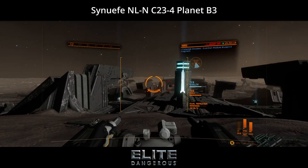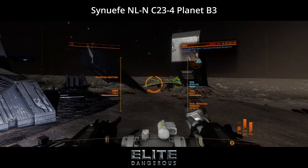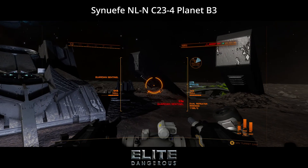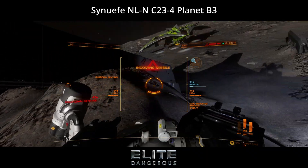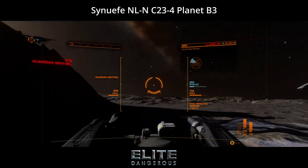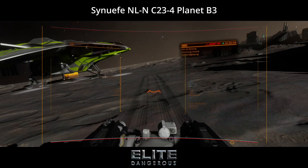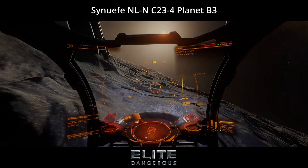You have now obtained one module blueprint. Good job. Remember: you are unable to use your turret and weapons within a certain distance from your ship. So in situations like this, you just need to drive the SRV further away from your ship in order to destroy the sentinel.